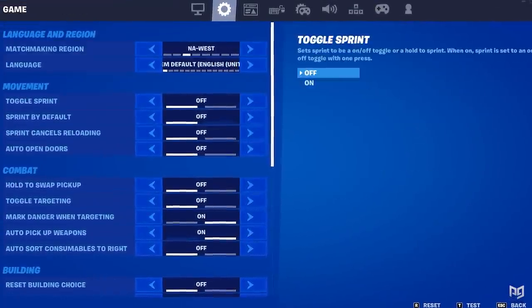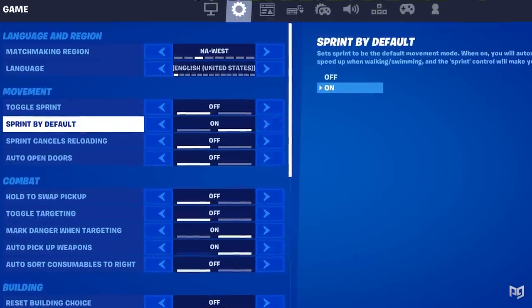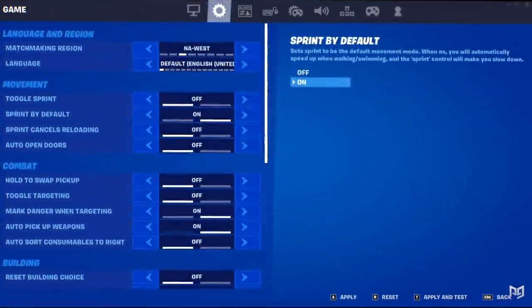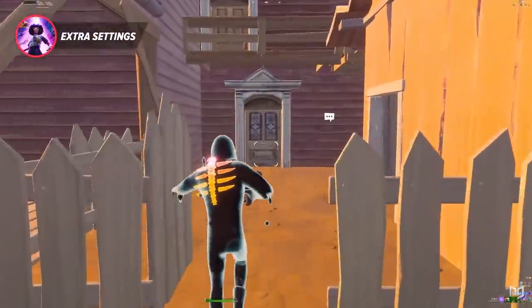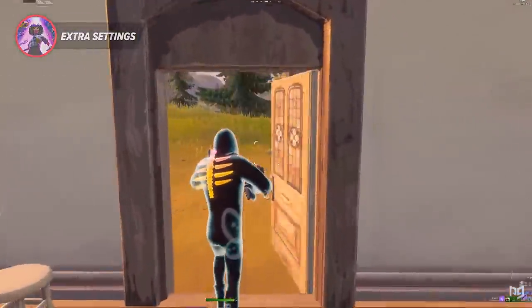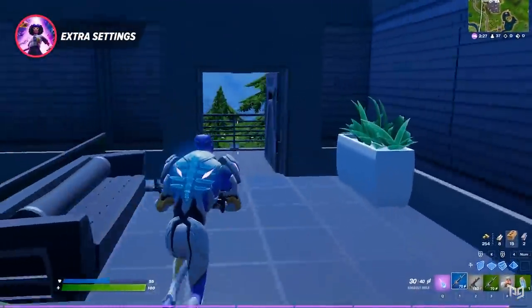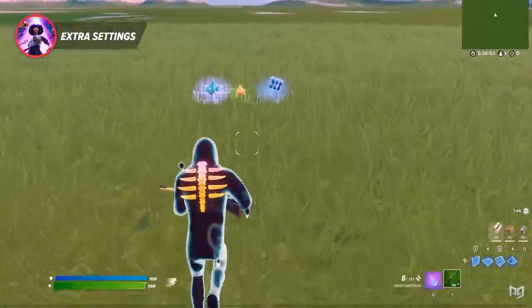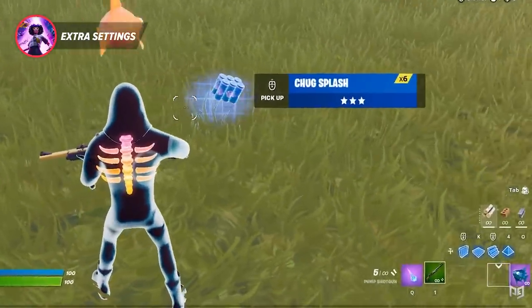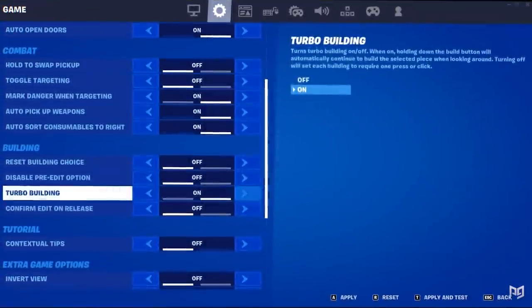Moving back to the settings tab, there are many settings you need to enable. Turn on sprint by default, as it allows you to sprint at all times and lets your hand move freely. Also turn on auto open doors — this lets you walk through doors without using any bind and saves you time. Turn on sort consumables to the right, and make sure you're used to putting all your consumables on the right side of your inventory slots. As soon as you pick up a consumable, it automatically gets sorted to the right-most side, saving you a lot of time.